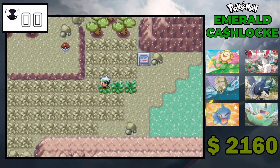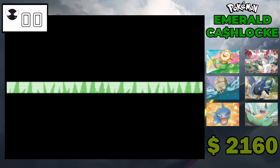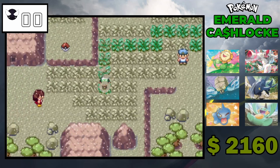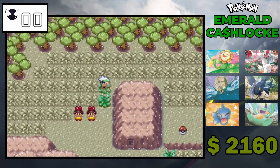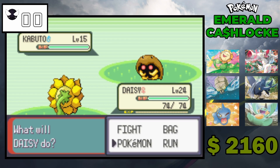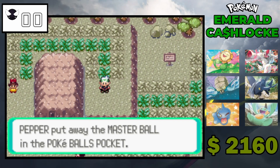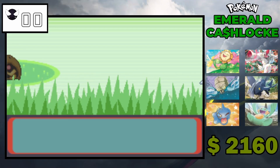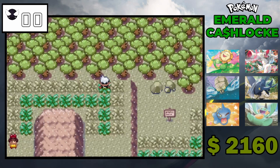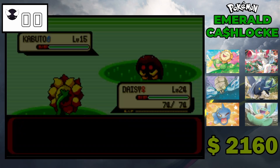Hello everybody, welcome back! We are back with the Pokemon Emerald Cash Log. I am where we left off last time. There weren't any suggestions to buy any Pokemon, so I haven't bought any yet. I keep forgetting — this is actually the second Master Ball we found, in a lock type where it just doesn't matter.